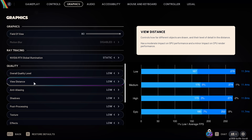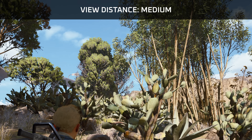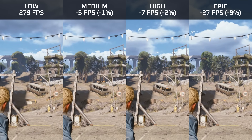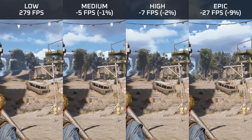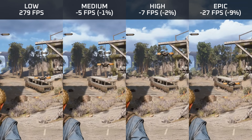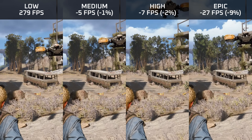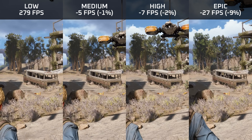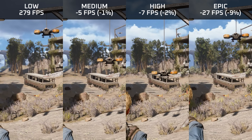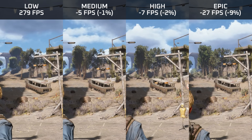View distance doesn't have a massive performance impact on low and medium, with a slightly more noticeable reduction on epic. It affects the LOD of objects and the distance at which objects are rendered at all. With a low view distance, you get a lot of pop-in of rocks, trees, and other assets — very unpleasant. On high, pop-in is less noticeable but still present, and it only really disappears on epic. If you can spare performance, I'd put it into view distance; otherwise, set it to high.